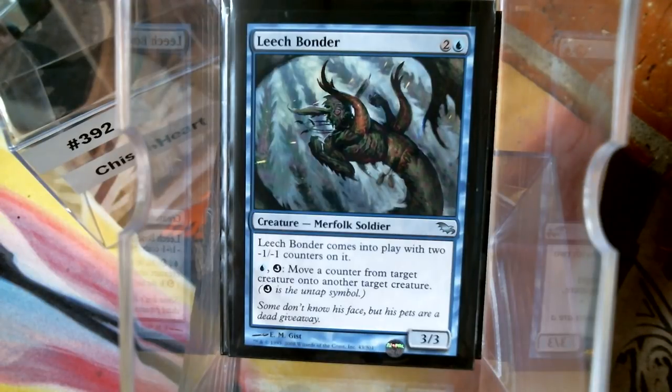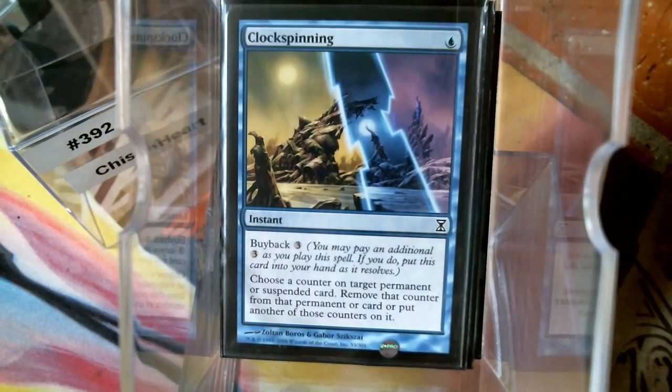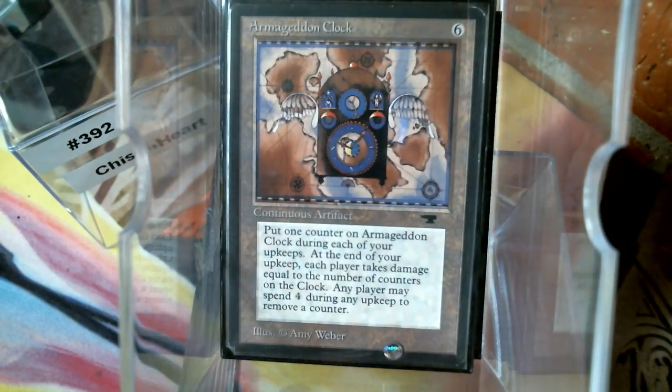This one moves a counter from a target creature onto another target creature — the only problem is that's the untap symbol, so we've got to get some untap enablers. And of course we have Clock Spinning to get off counters. Let's also look at Armageddon Clock — it's a similar concept.